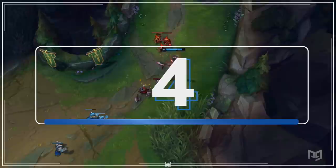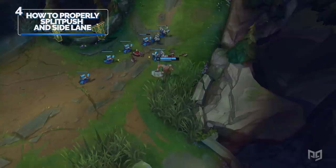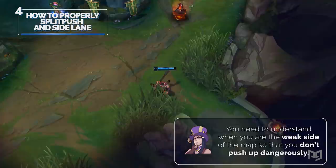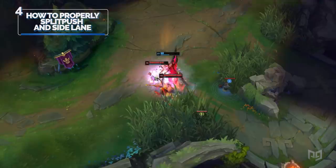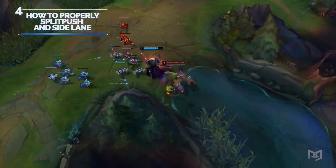Number four: how to properly split push and side lane. Split pushing is considered an art. You need to understand when you're on the weak side of the map so that you don't push up dangerously. Have you ever seen your top laner die 1v4 in a side lane while furiously typing 'why aren't you doing something?' — yeah, I think we all have. As a top laner, you need to recognize when your team is in a position to react to your pressure. Don't pressure until you see more numbers on the map and your team is ready to tango.